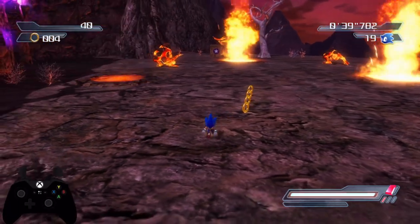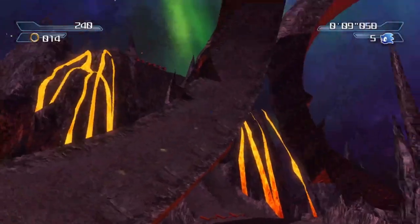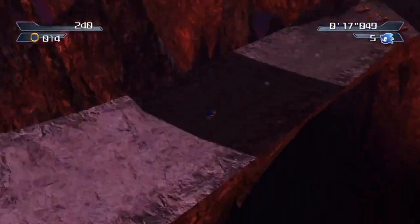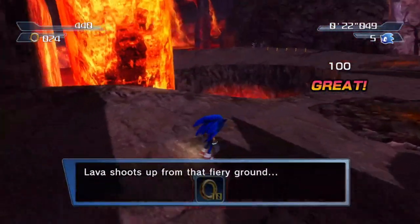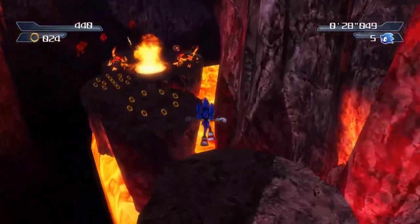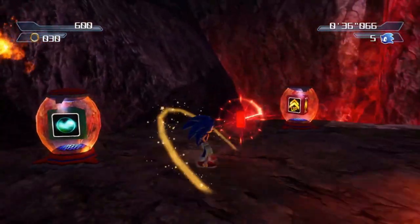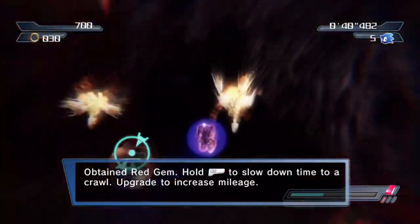Good morning, good afternoon, or good evening wherever you are in the world, and welcome to the Red Gem. How does it work? In order to obtain Sonic's Red Gem, you get it in Flame Core right at the beginning of the stage. Right when the stage begins, you take all the automation. Right after you finish the automated section at the very beginning, you turn around, and to the right of the dash panel there's a little platform in the lava. You take that platform and do a little bit of jumping and platforming, and you can find the Red Gem at the very back of the last platform.